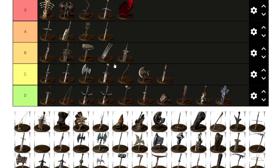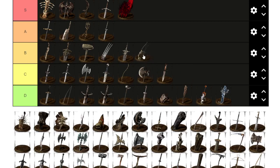Moonlight Butterfly weapon — whatever that Gwyndolin ball or whatever it is — it's B. It's very fast, for a specific build it's useful and light, looks very nice. B tier.